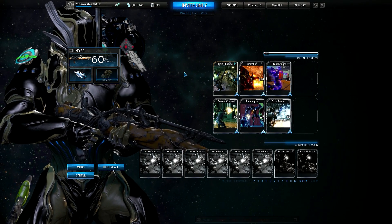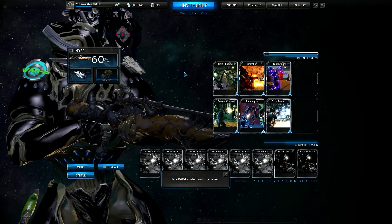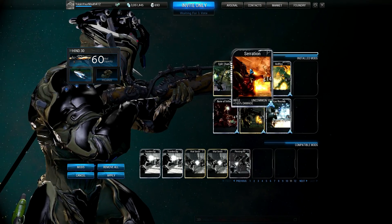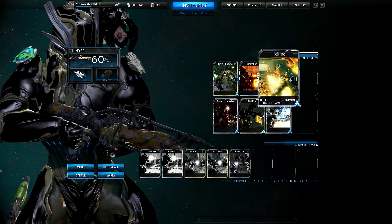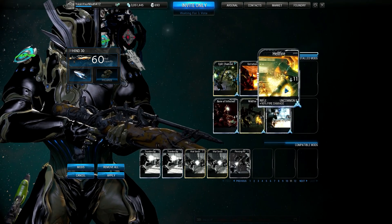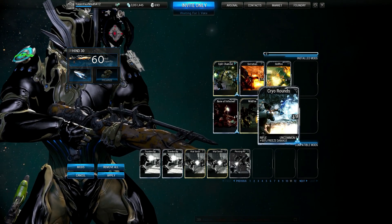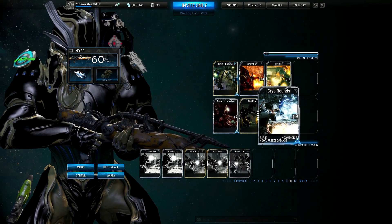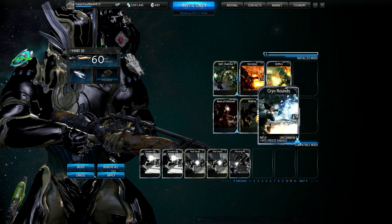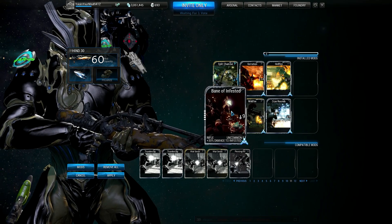Let's jump into Infested and Grineer real quick and then we'll check this weapon out in some gameplay. For Infested, Split Chamber and Serration stay the same, and then we have Hellfire max rank and Wildfire max rank — they both stack for plenty of fire damage for the Infested. We switch AP out with Cryo Rounds because AP only gives 50% damage to light Infested, so AP is not good against light Infested. Then we switch the bane mod to Bane of Infested.